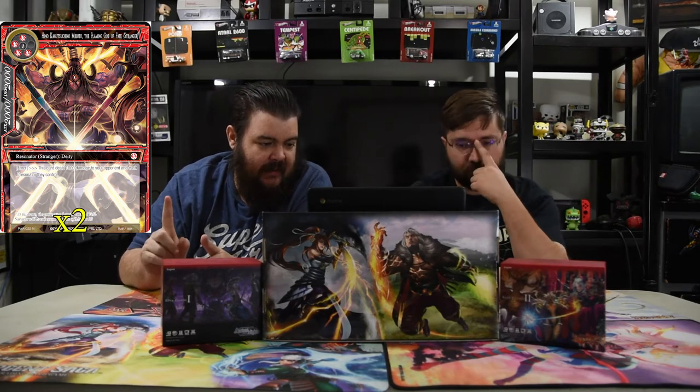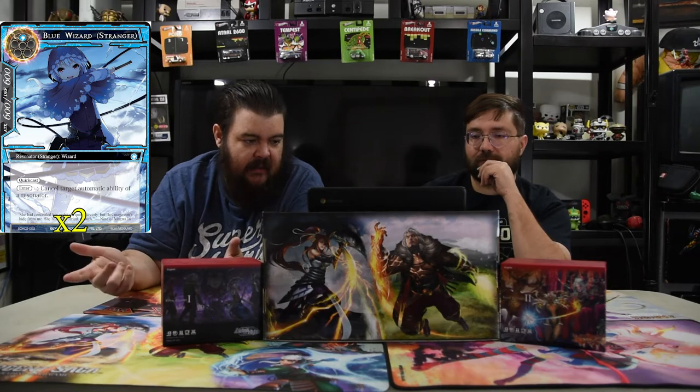This is a new guy — Hino Kagosurushino Mikoto of the Flaming God of Fire. He's pretty angry. He has four red and one for a 20/20. Enter: this card deals 1000 damage to your opponent and each J-Resonator they control, so you get free damage all around. Last is Blue Wizard — for his destroy enter abilities — quick cast 6/6, enter: cancel target automatic ability of a resonator.